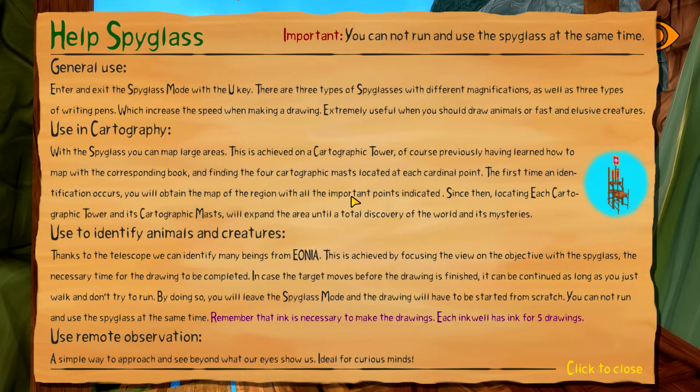We have to find the cartographic masts located at each cardinal point. I don't know what the masts look like. Thanks to the telescope we can identify many beings from Ionia by focusing the view with the spyglass. The necessary time for the drawing to be completed - if the target moves the drawing can be continued as long as you just walk and don't run, or you leave spyglass mode and have to start over.